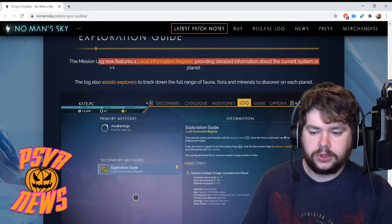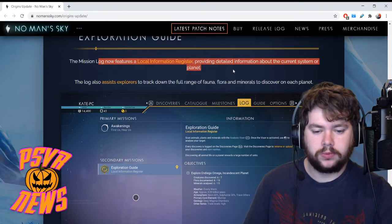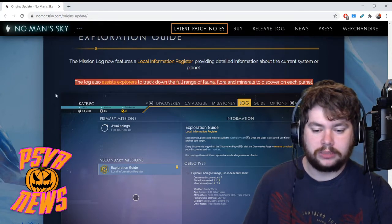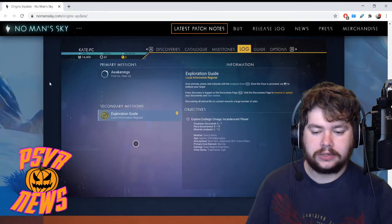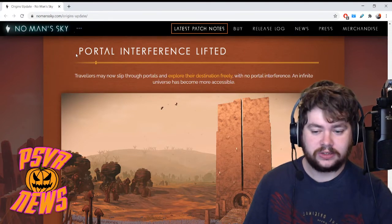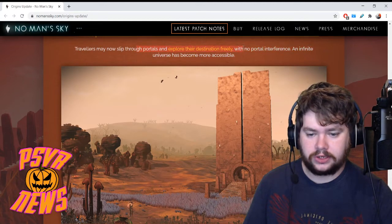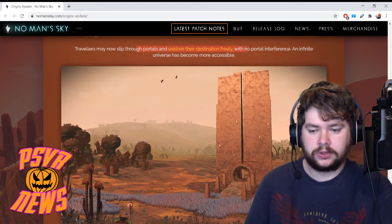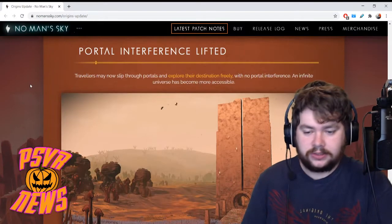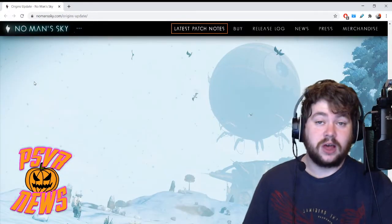Exploration guide: the mission log now features a local information register providing detailed information about the current system or planet. The log also assists explorers to track down a full range of flora, fauna and minerals to discover on each planet. Portal interference lifted: travellers may now slip through portals and explore their destinations freely — no portal interference. An infinite universe has become more accessible. I don't even know what portal interference is, but I guess I don't have to worry about it anymore because it's gone.